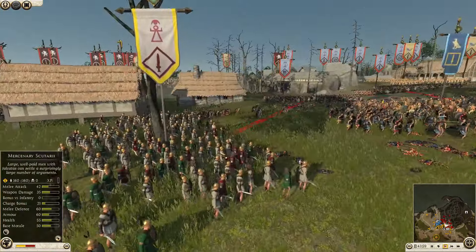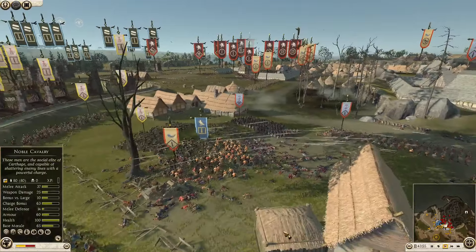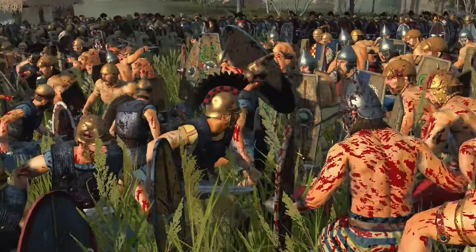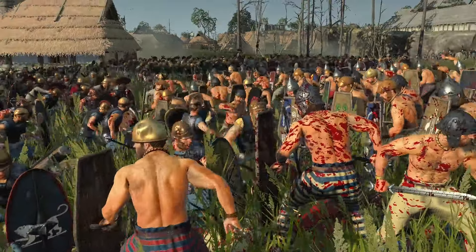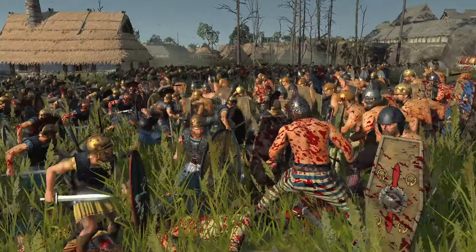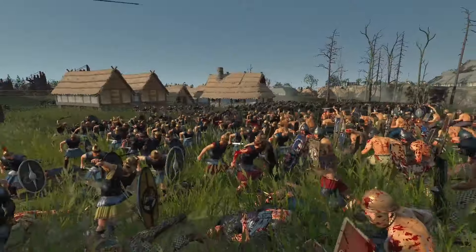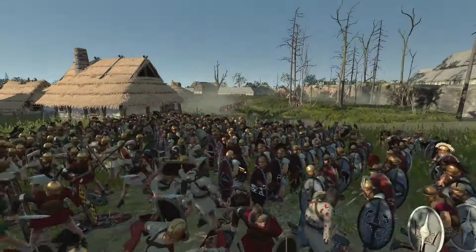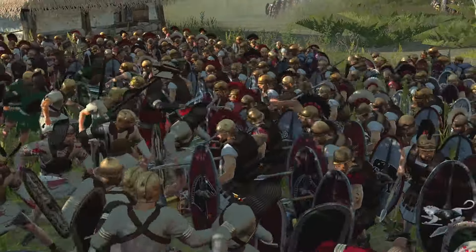Carthage has now landed - Mercenary Scutiari, his Spanish mercenaries, joining the fight. Looks like he's going to try and silence the Thoros Spears, which is a good idea. Just look at the difference in armor and style between these two factions - these guys just never would have really come across each other. Like the Egyptians might look at these guys and think they kind of look like Galatians. They're like, who the heck are these people? What language are they speaking?